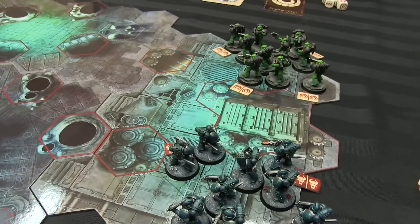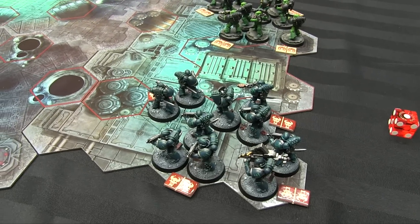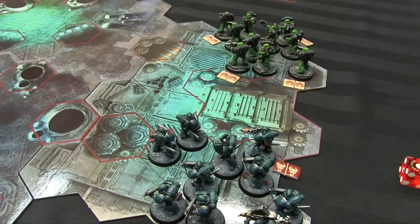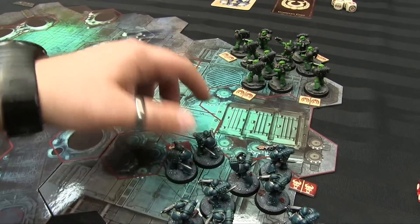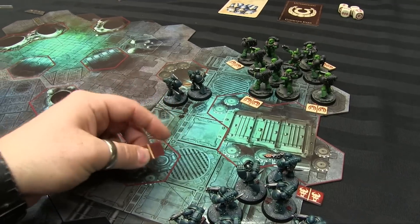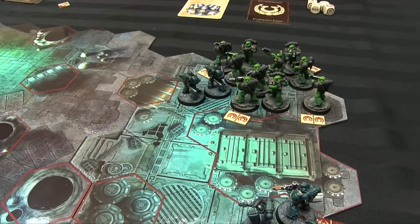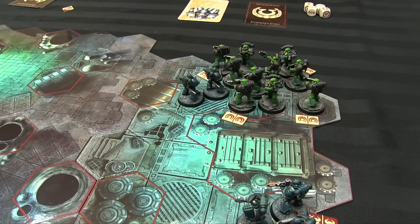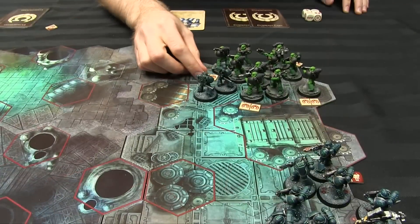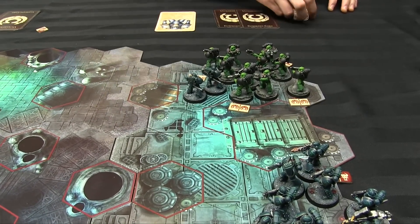We go back and forth activating units — I'll pick a unit and activate it, then he picks one. I'm going to run with this unit two squares, then run with another unit one square. We call this jamming. His squad is going to activate and assault my pinned unit.